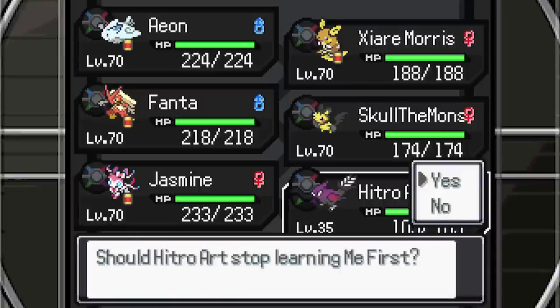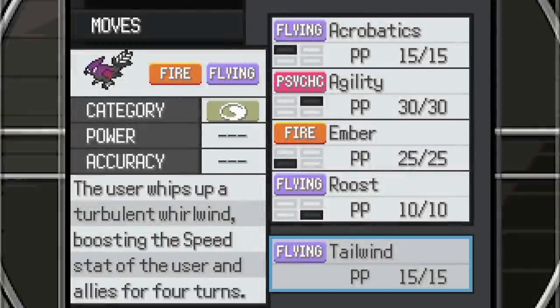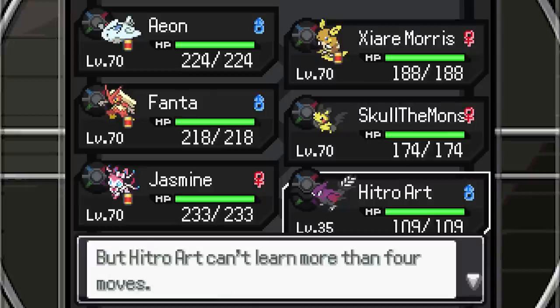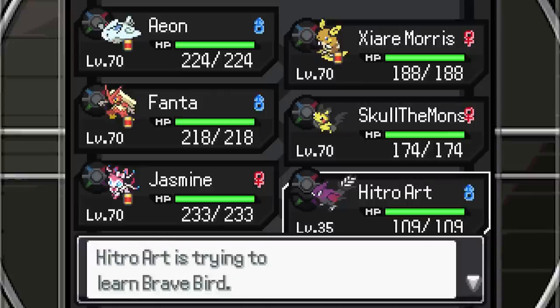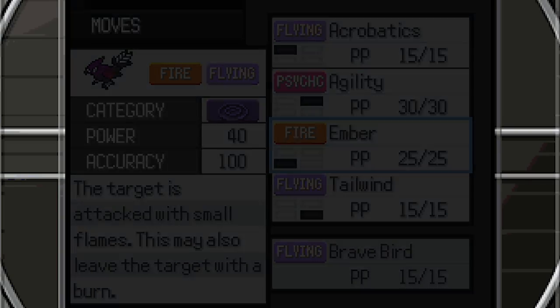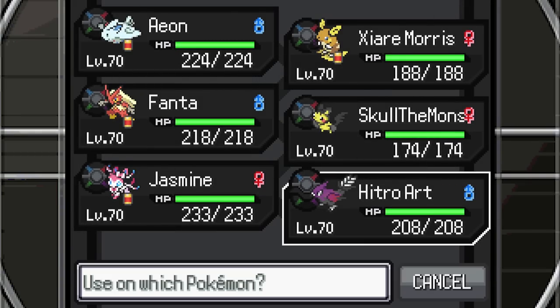Me First — no thank you. Tailwind — maybe for later that could be good. Steel Wing — got the TM for that I'm pretty sure. Brave Bird — Brave Bird's always nice, gonna get rid of Ember, don't need Ember. Can we get a decent Fire move as well? Okay, maybe not.